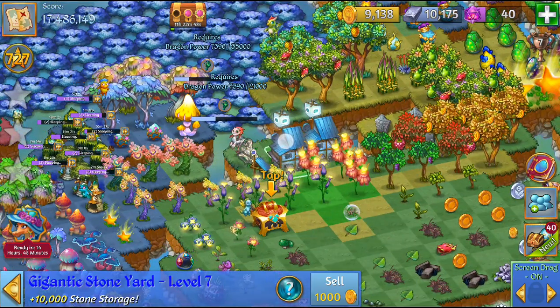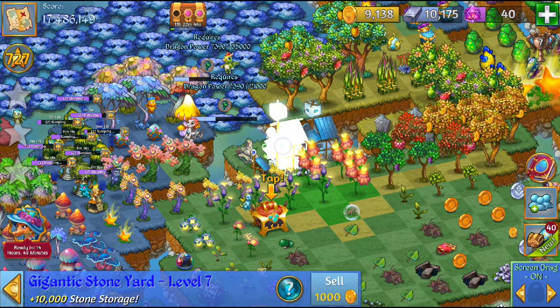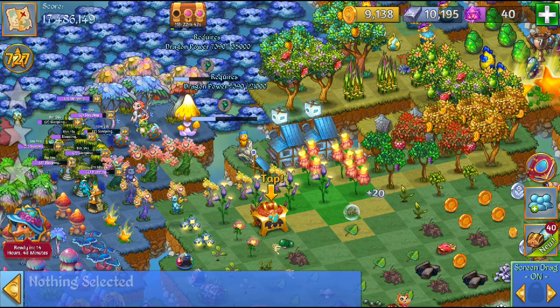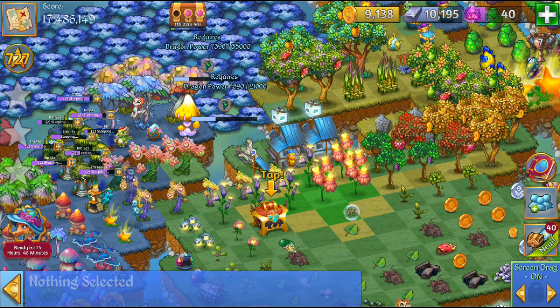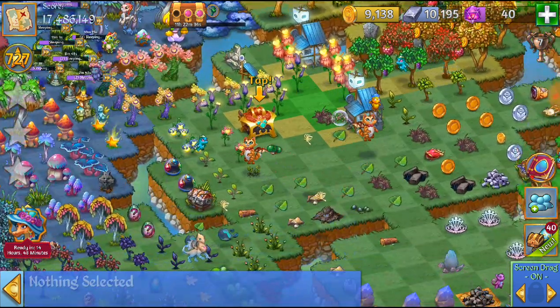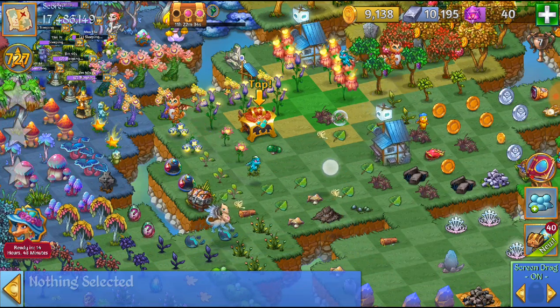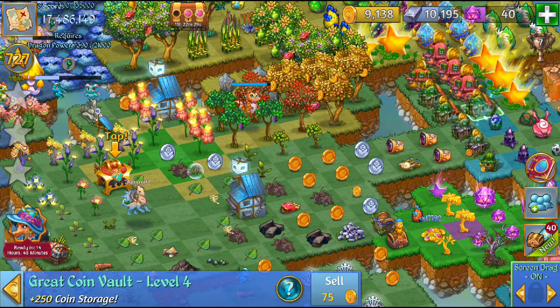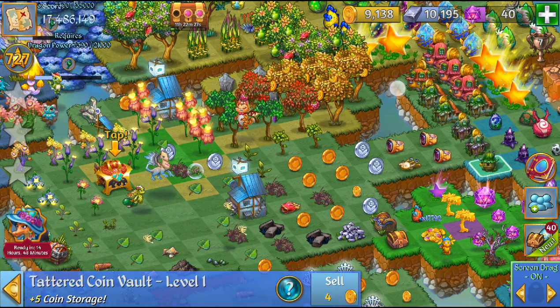And here we can do it with this gigantic stone yard as well. But be careful, because for example, when you get that stone and then you go ahead and bubble your stone yard — we'll have to trap it, make sure there's nowhere else for it to go. I'm going to go ahead and get my coins here. Perfect.